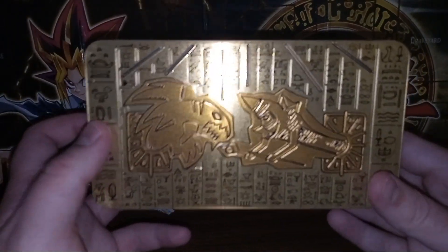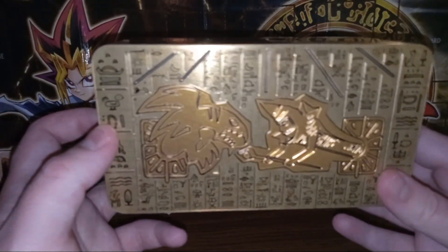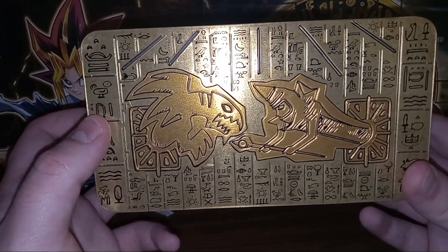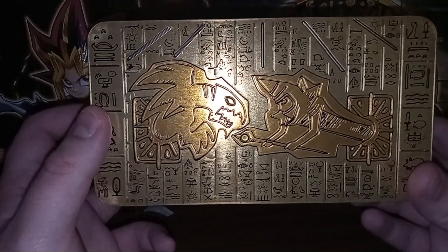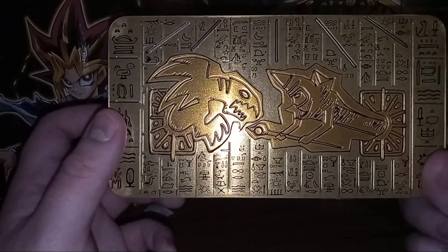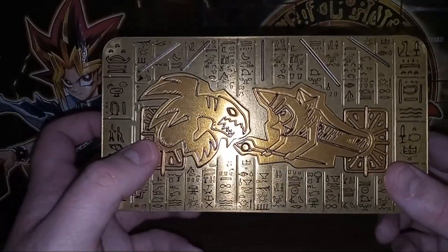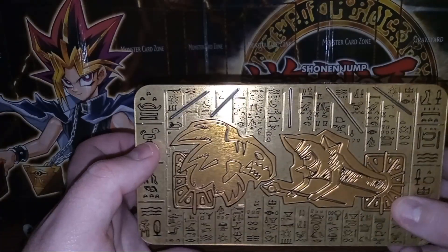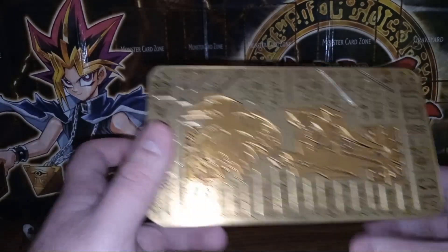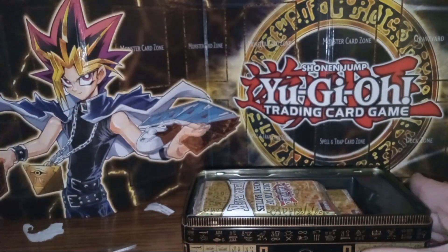I really like what YuGiOh does with their tins. We have the Blue-Eyes White Dragon fighting the Dark Magician - there we go, it finally focused - and a bunch of hieroglyphs. From what I remember from school, hieroglyphics are basically a small picture of what they're trying to say, so this thing that looks like a chicken is probably talking about a chicken, this one looks like a fish, probably talking about a fish. Anyway, let's go ahead and open this now after our history lesson.